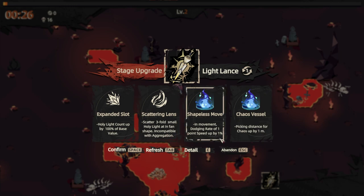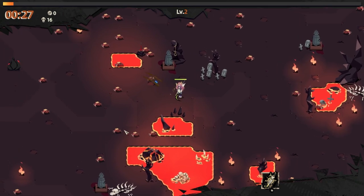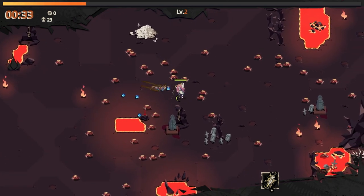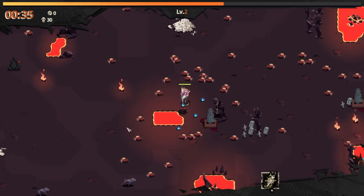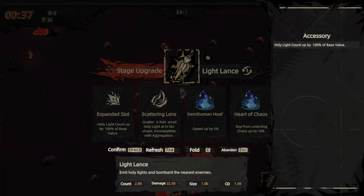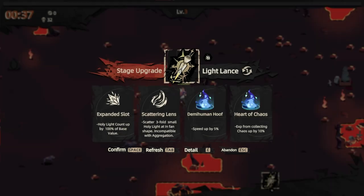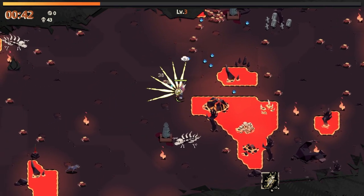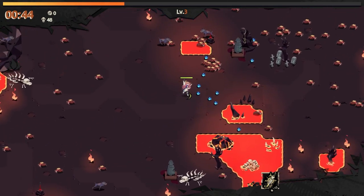In movement, dodging rate of one, or extra... Let's go with the second holy light. I was kind of hoping they'd move independently of each other instead of just having two. It's fine, but there's a lot of enemies. I think... I wonder if I could check detail. I could do the fan, speed up, or EXP from everything up. I'm going to try the scattering lens and see if I can get both of these.